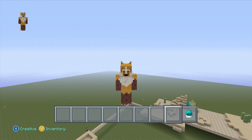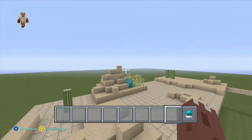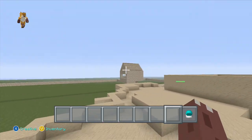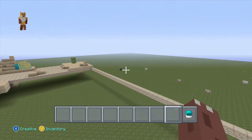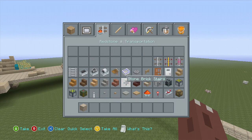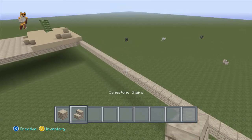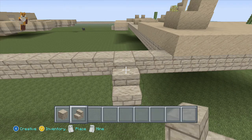Hi everyone, it's Fire Guy here and welcome back to the third part of building the desert Hunger Games. I'm with Ethan - he's still doing the sand. We just left off from the last episode. Today I am building the pyramid, or one of the pyramids. I haven't planned this out so it could go terribly wrong, but hopefully it won't.